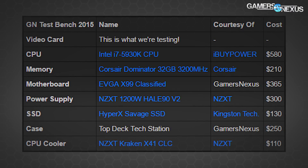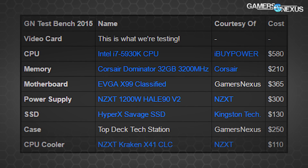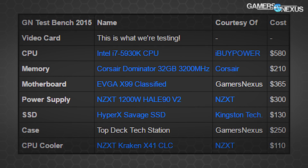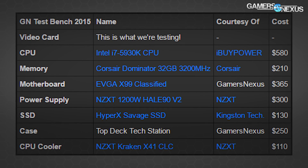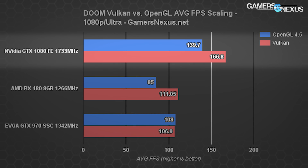The table on screen shows the components used for testing. An interesting follow-up would be to pair high-end cards with a lower-end CPU to see how far Vulkan can go versus OpenGL in a CPU-limited scenario, but today we're just looking at GPUs. At 1080p Ultra settings, the GTX 1080 shows an average FPS increase of 19.4% from OpenGL to Vulkan — that's 139.7 FPS with OpenGL 4.5 versus 168.8 FPS with Vulkan.